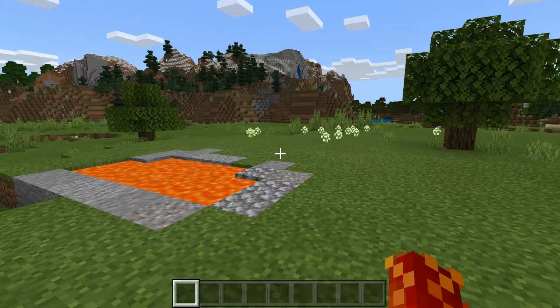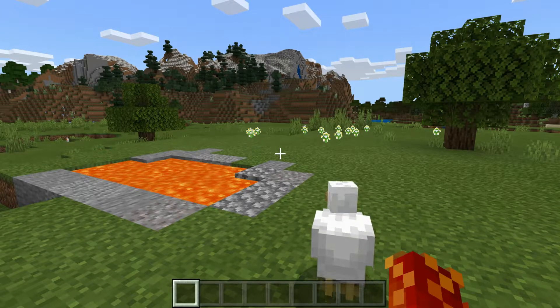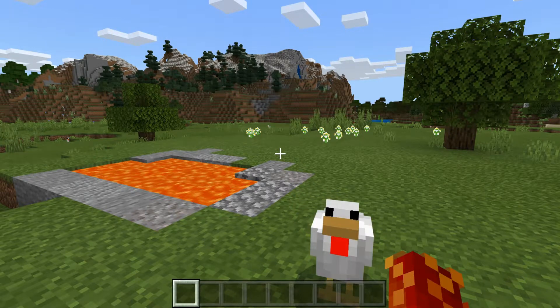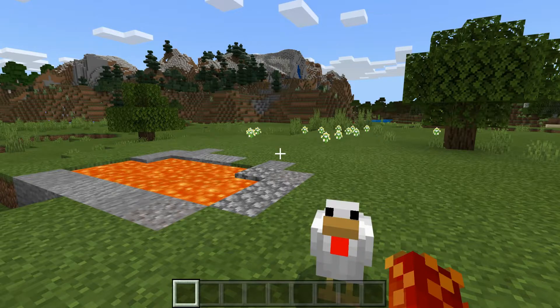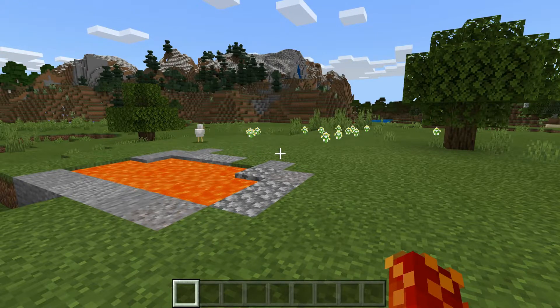Alright guys, so if you haven't watched Dream's YouTube channel before, or you're just confused by what a dream-style nether portal is — it is basically a nether portal that can be made without having to use obsidian, or without having to place and mine the obsidian with a diamond pickaxe before making the nether portal. This is very helpful and useful, because you will not have to use a diamond pickaxe and get diamonds before you can go to the nether. So in order to make this dream-style nether portal, you will need the following materials.